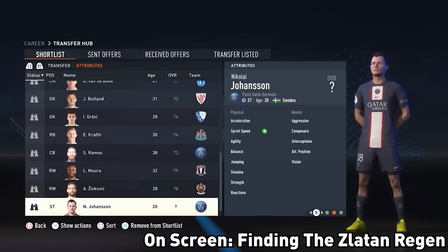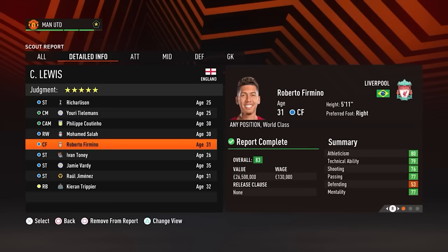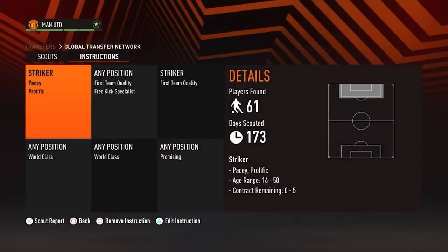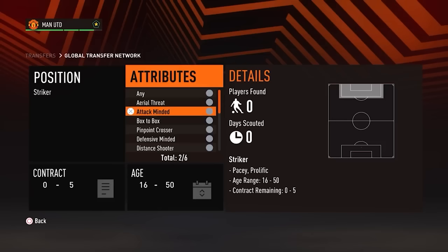Now we know about player statuses and how the regen system works, you should be able to find at least a couple of super high potential players every season just from those two things. But don't forget about the scouting network, which is by far the best way to passively find wonderkids while you're doing other things in your career mode. So scouting — what's actually the point in it? Not only is it the easiest way to find players that will fit your tactics, it can also be a really easy way of adding a little bit of realism to FIFA.